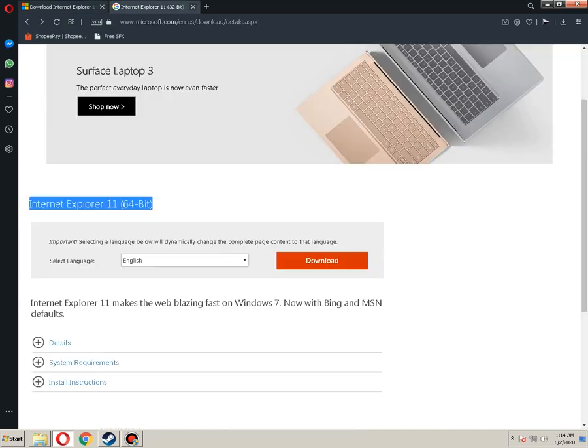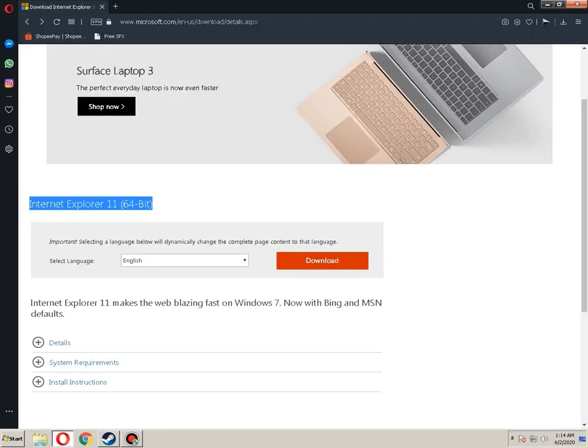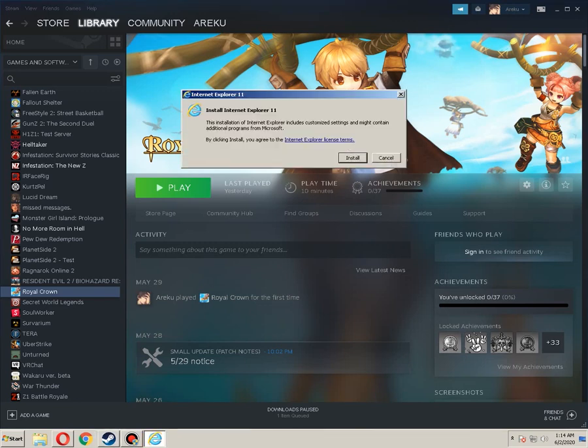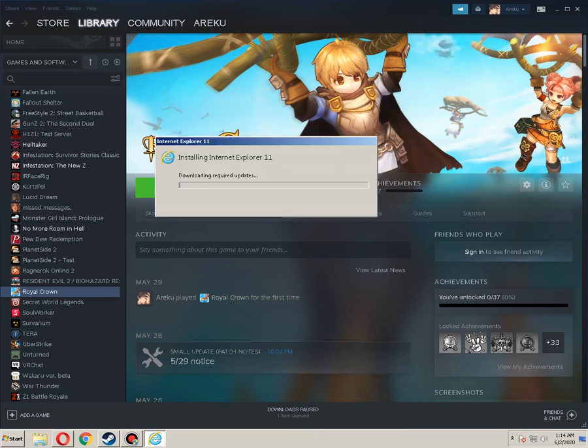What you're gonna do next is go to your downloaded software and install it. Let's install this thing. We need to install Internet Explorer 11. This installation of Internet Explorer includes customized settings and might contain additional components. And then there we go — it's gonna download the required updates.